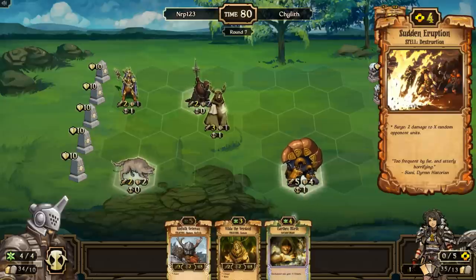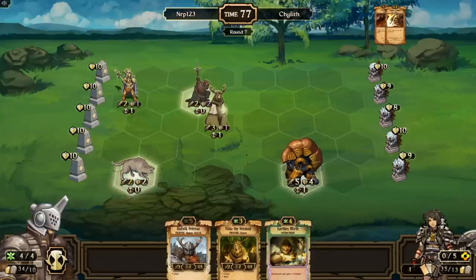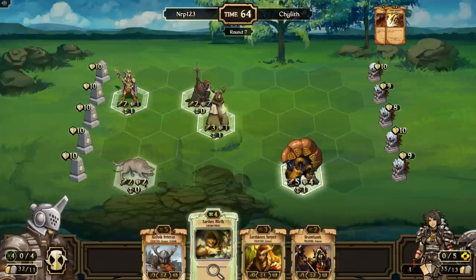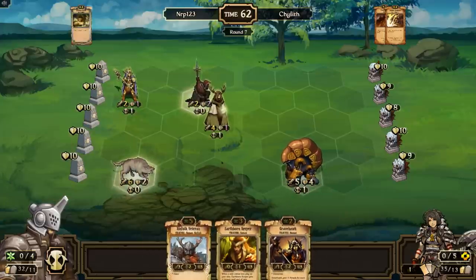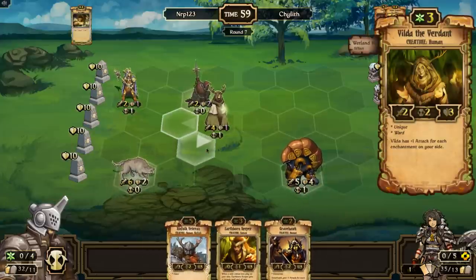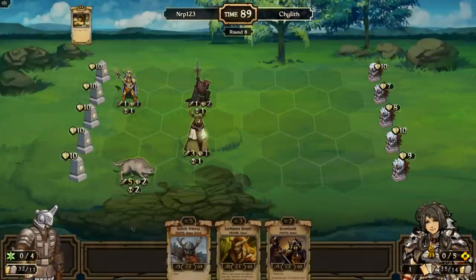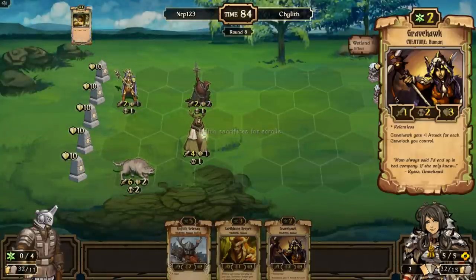These Power Trip plus Eruption combos really hurt me — my board's cleared again. But because of the armor on the unit, Kinfolk Veteran doesn't actually destroy it. Earthen Mirth will, though. I'll sacrifice Builda and play Earthen Mirth to get rid of that thing. By doing this I have at least one unit attacking on both sides — both these units are threatening. Unfortunately I have to use Earthen Mirth on this unit rather than saving it for the Gravehawk.